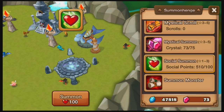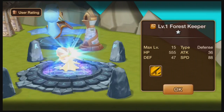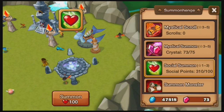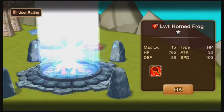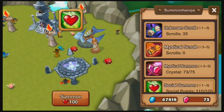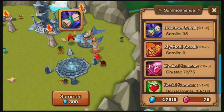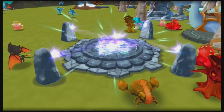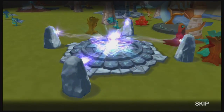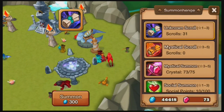First off, social summons — I want to get these out of the way because they are weaker summons. You can't get light and dark monsters with a social summon, and I think Unknown Scrolls are the same thing. Now for the Unknown Scrolls — Battle Scorpion, a bunch of garbage so far, nothing great, just a bunch of 1-stars and 2-stars. Warbear — that's a fire one.